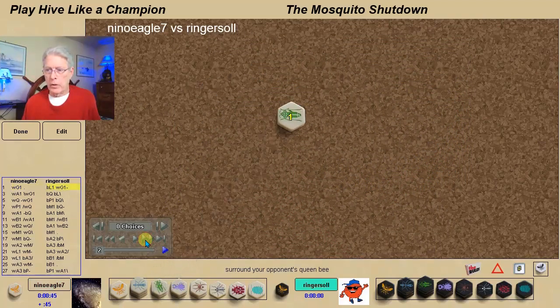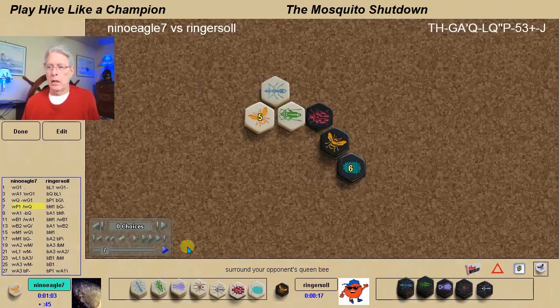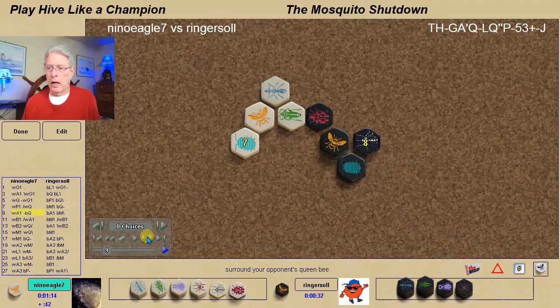Nino is playing white, opens with a grasshopper. I follow with a ladybug, ant, queen — and my opponent likes to play the queen in line. I play an anti-spawn defense: ladybug, queen, pillbug in line. He gets his pillbug in early, which is a very good idea. I play the mosquito and he attacks with his ant.